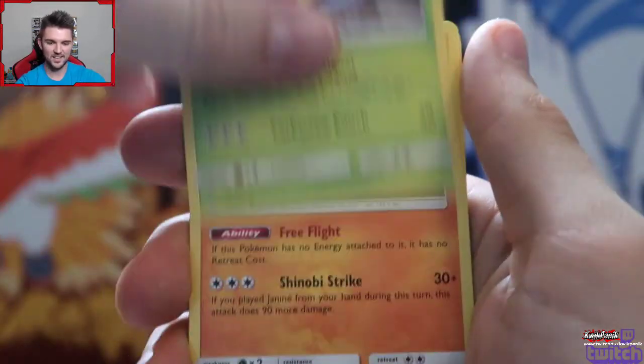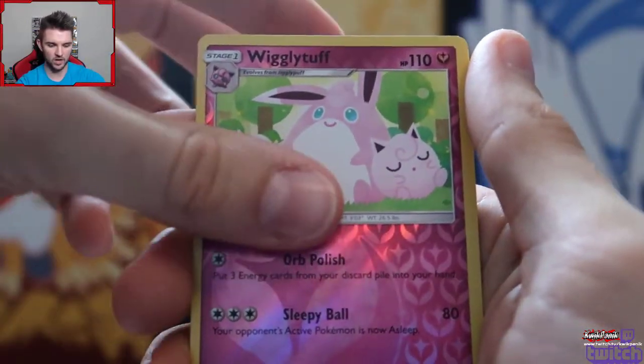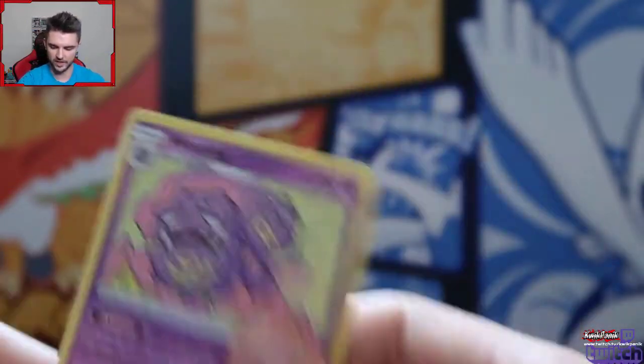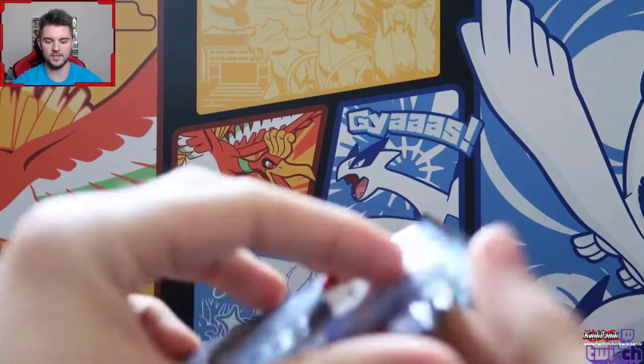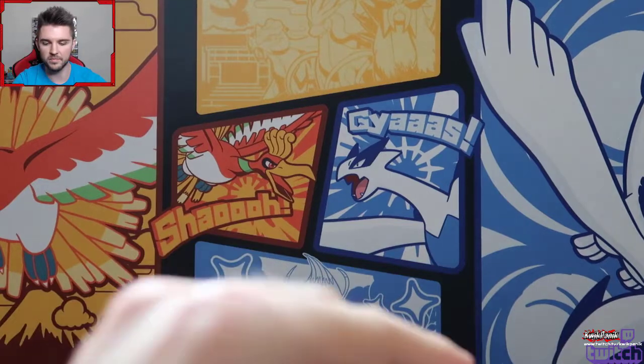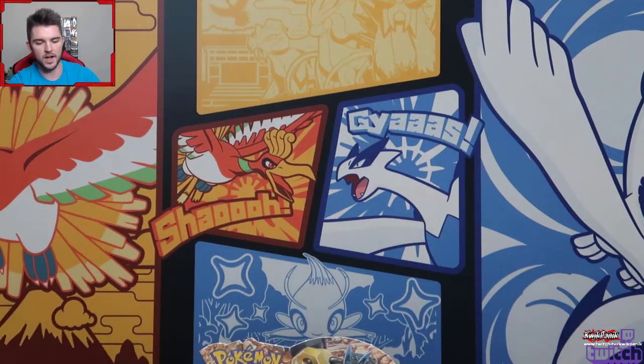I like that Ghastly. Grubbin, Gligar from Ken Sugimori, a Spritzy, a Wigglytuff, and a Wheezing. Is that three hollows? Three hollows out of nine packs - the ratio is not good.